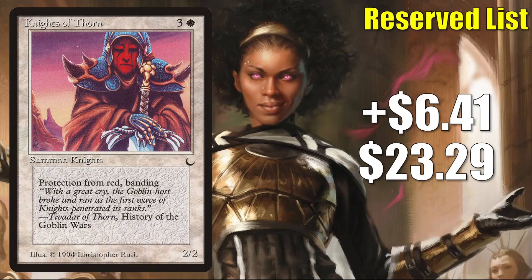Number 3: Knights of Thorn. This goes up 641 this week to 2329 — that is a 38% increase. Even though Reserved List cards from The Dark are not as hot as they were a few months ago, you do still see one or two jumping a little each week. Many times they quickly retract, but there is at least a little interest in high-grade copies from collectors still. This does see a tad bit of Commander play, but not too much.